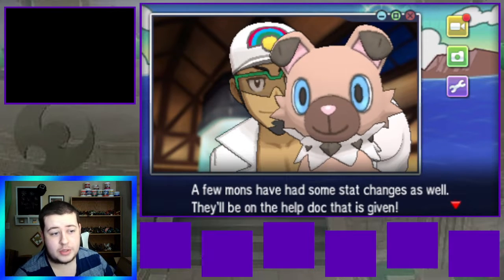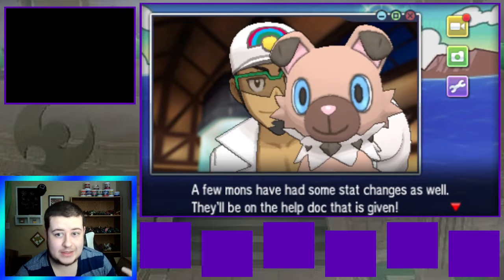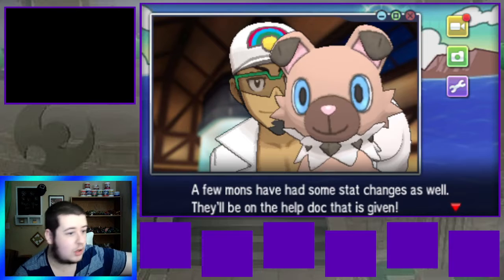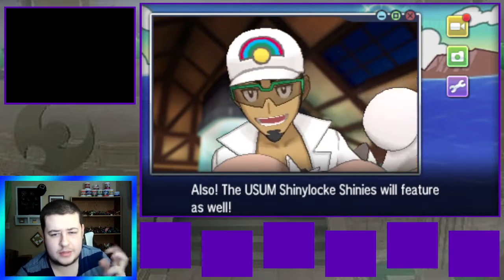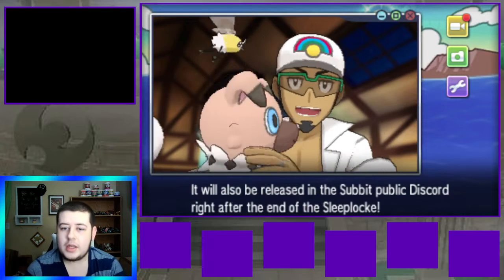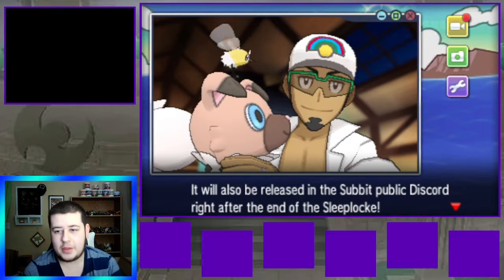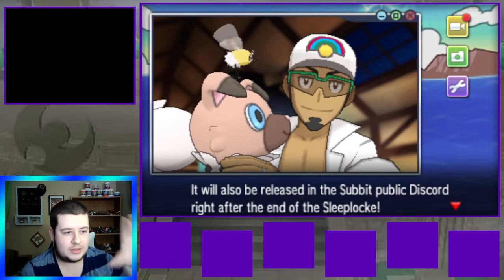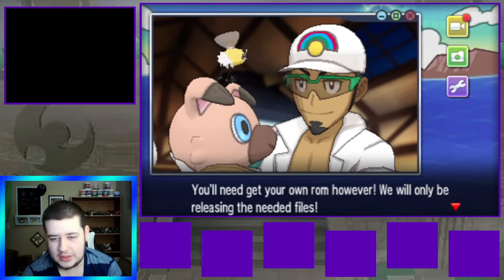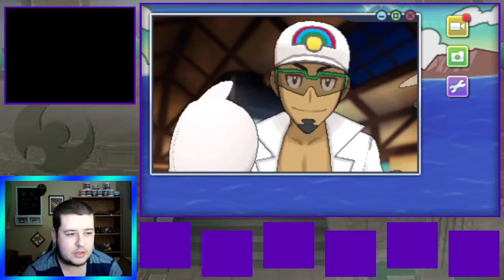If you want to join the Discord, it's probably gonna be in the description for the series. They have an assortment of different ROM hacks there. The USUM screen lock will be released in a public Discord, link in the description. You'll need your own ROM however — they're just releasing the patch files.